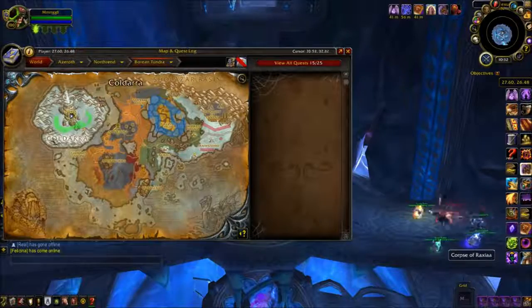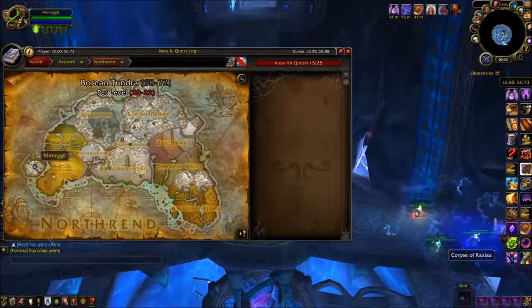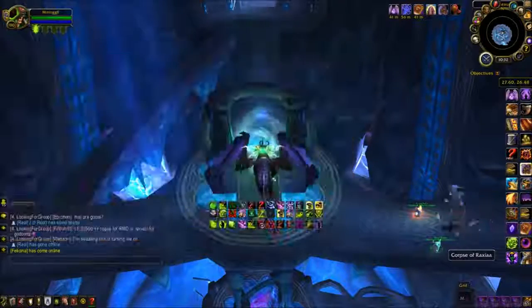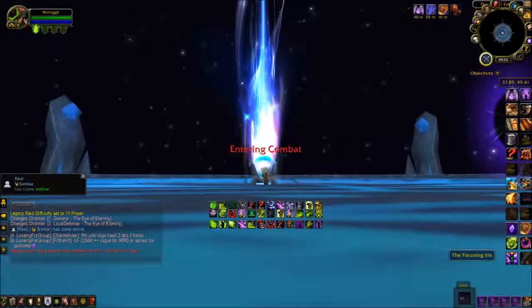Next on our list is Malygos. He can be fought on 10-man, and you have a chance to receive both of the mounts he drops. He is located at the Nexus on the map. You click the activator in the middle, defeat him, and you have a chance at these mounts.